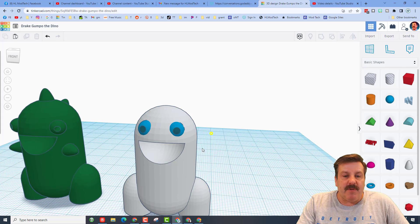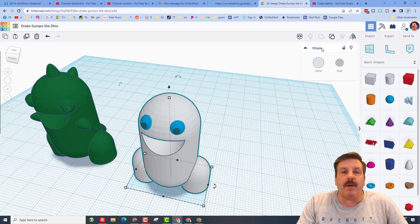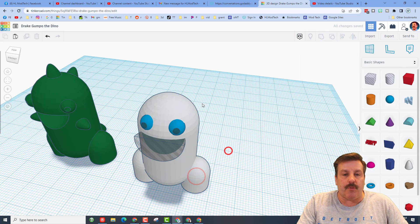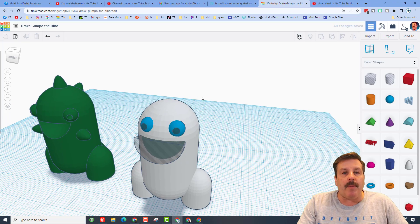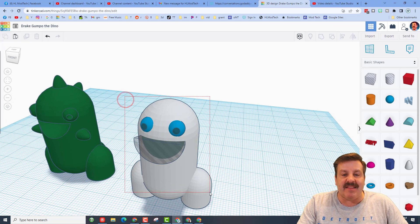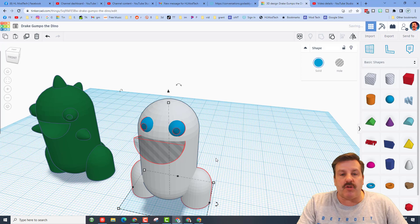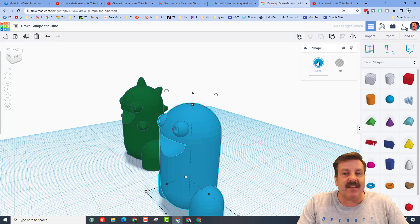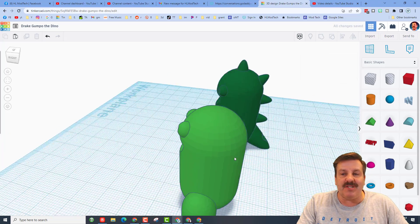Before we group this, I'm going to ungroup everything because it's not a good idea to have groups of groups. Now that I've got all my parts the way I want, I'm going to take this chunk, do Control G, and group it — it is one piece. Groups of groups will slow things down a ton.